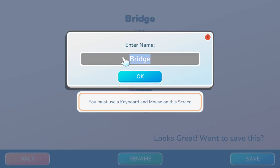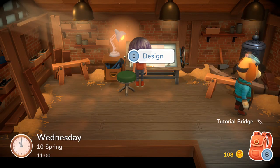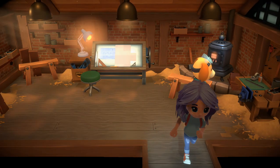I am going to save. You can rename the bridge — in this case I am going to call it 'Tutorial Bridge.' Now I'm going to save that, and it's going to go into my backpack automatically.